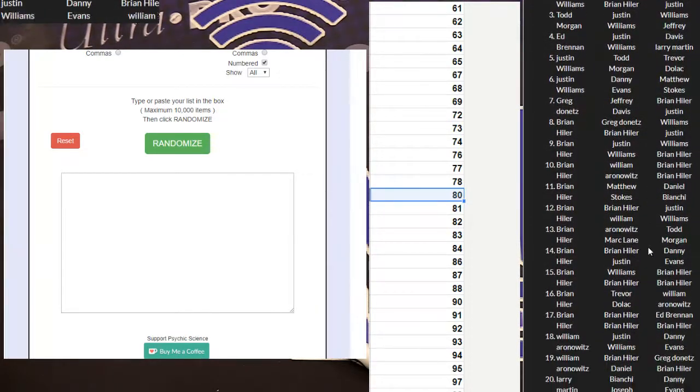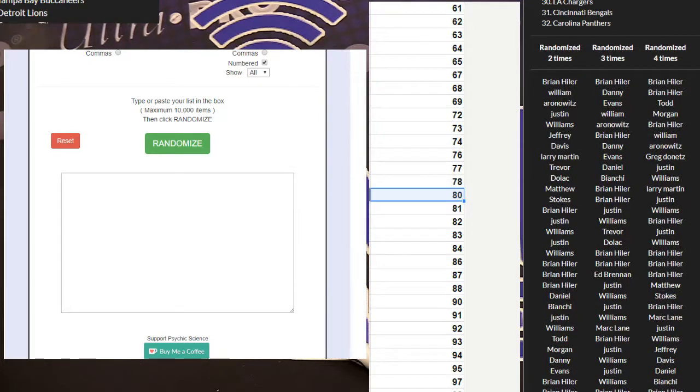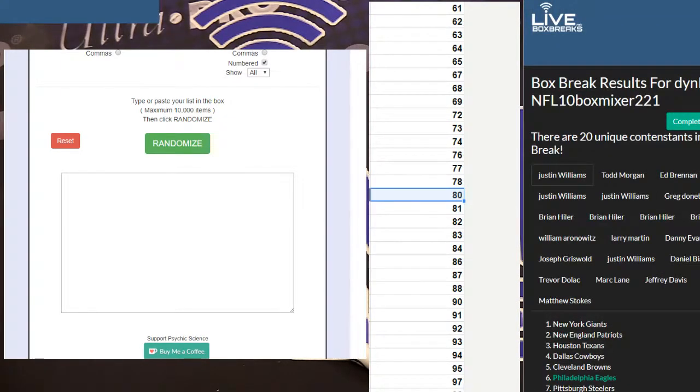Let's see who got the 50s. Alright, top 4. We got Brian Hyler with triple stack. He didn't stack, but Todd squeezed in a 50. I think that might be Todd's first 50 cred. Go to my rewards at the top of the site there, Todd, to cash in your 50 cred. And Brian, you got $150 in site cred from one mixer, dude. Holy cow, congrats on that, man.